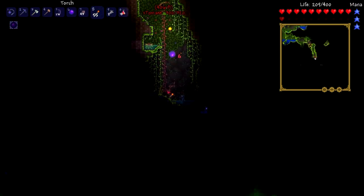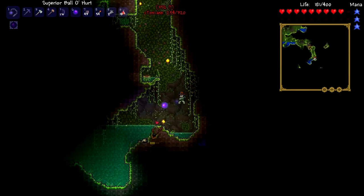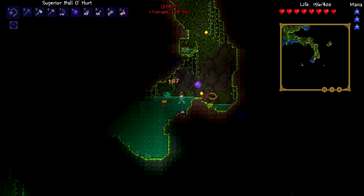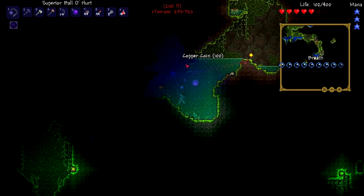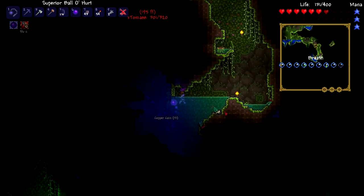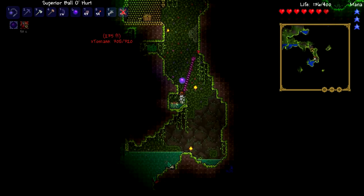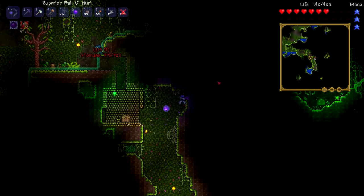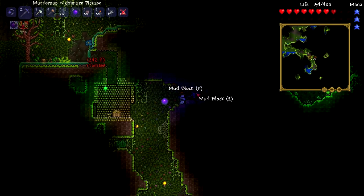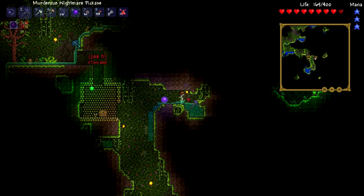I'm going to equip the feral claws anyway because they're better than my climbing shoes. God damn it, stop! Why have I got two hooks? Just leave me alone! Use the potion. Pete, do you have any bullets? No, I don't have a gun. I don't even know where you are. 200 meters away, heading in your general direction of down.